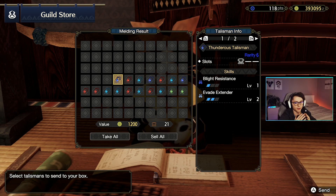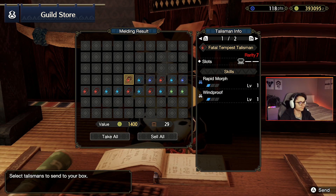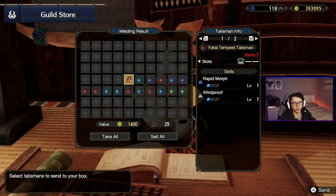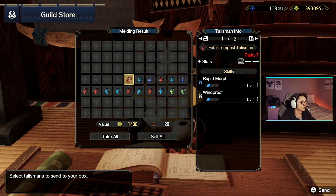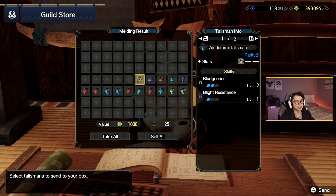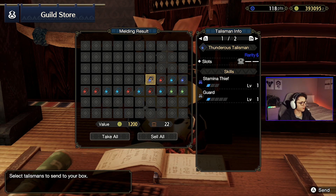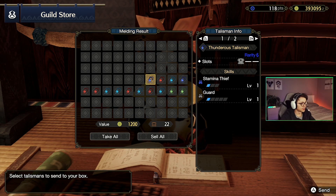Fingers crossed we're getting into another red one — one of those tasty rarity 7s. The level 3 deco slot is nice, but the rest — I don't play charge blade or switch axe, that's a me problem, but if we're going to get rapid morph can't we get two or three levels in it please? Don't hate it, don't love it, probably not going to use it. Bludgeoner and blight resistance — there is a bludgeoner longsword build, I could maybe keep that around, but I'm sure I could get a better bludgeoner talisman than this.